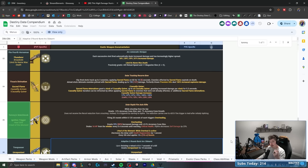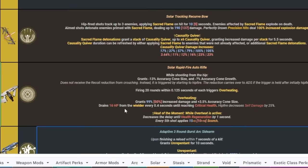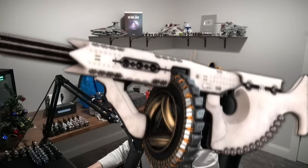One of the really cool things we learned about Tommy's last time we tried this build is that it drains 16 HP from the wielder every 0.4 seconds until reaching critical health. However, if you hip fire the weapon, it decreases that self-damage you receive by 25%, which is a very good tip. It basically makes this a spray-and-pray build where you always want to be hip firing as much as possible, which really feels like a gunslinger-esque build.